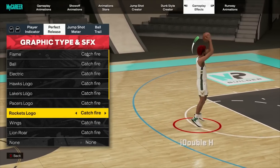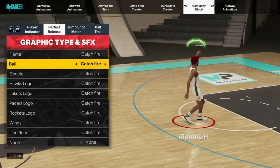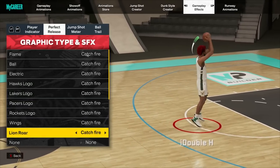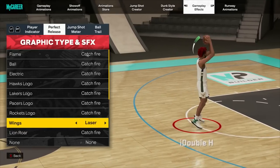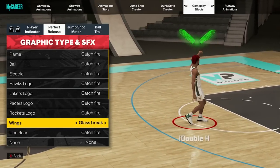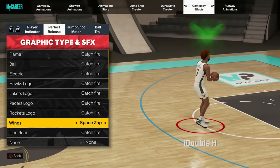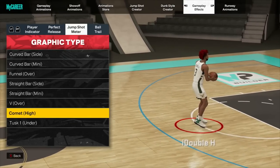Next is the perfect release section — here you can choose the graphic type and sound effect for your greens. You can put a ball, a flame, or wings over your head. I like the wings. You can also choose the sound effect that plays when you green a shot — there are a bunch of options. This is all personal preference; none of it will actually make you green more. Next is the jump shot meter setting.